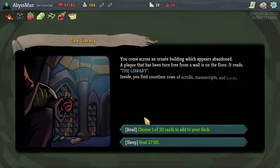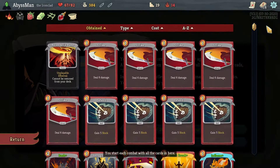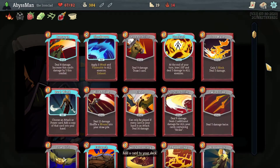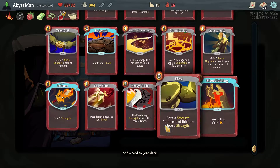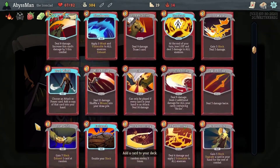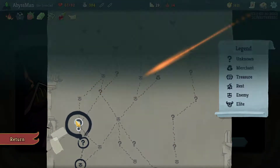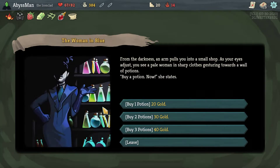Alright, what do we have? Choose one of twenty or heal. I'm not really that afraid, so I think I'll just simply do the one of twenty. So what do we have? I guess we'll do the flame — that'll help give us a bit more stuff. I'll take two potions, please — thank you.